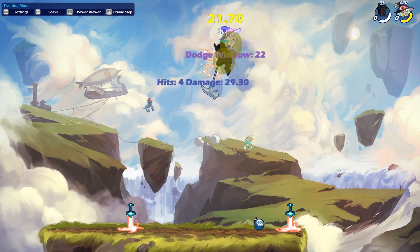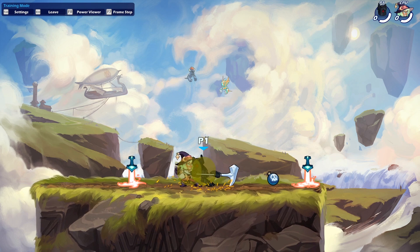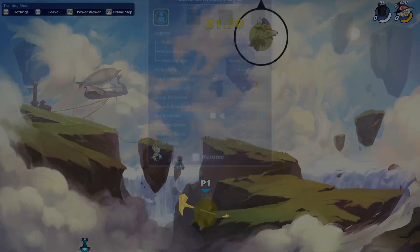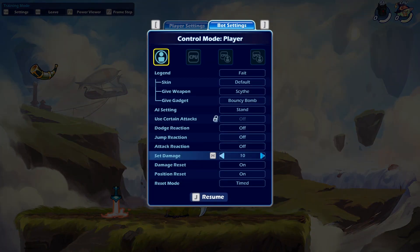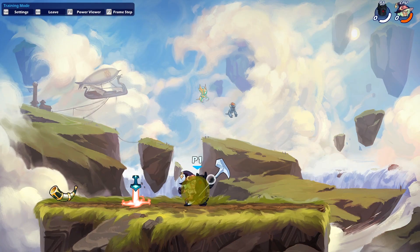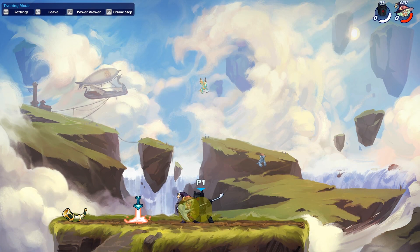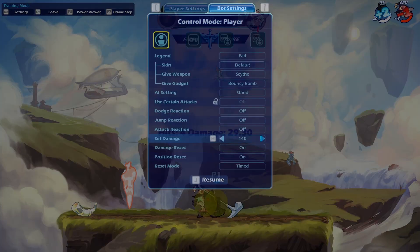So you jump, turn around, dare. Dlight, dare — that is our next true combo as well, and it works at pretty much every damage. I know it works to deep in red. It's actually a pretty decent kill option. I think it kills at 140.